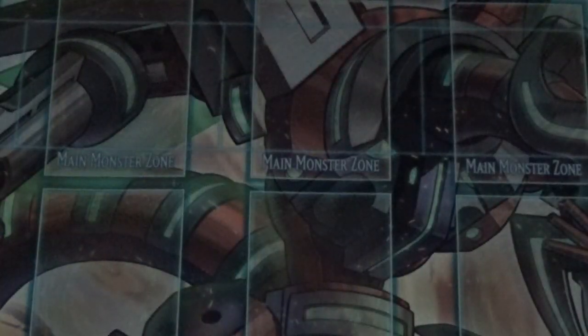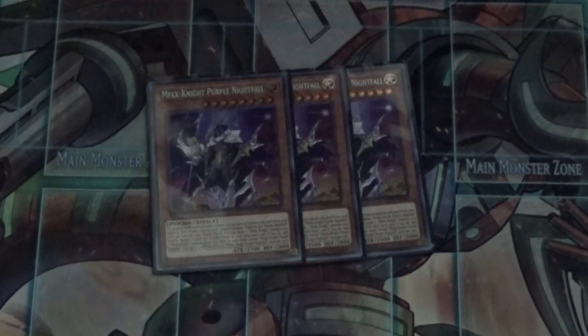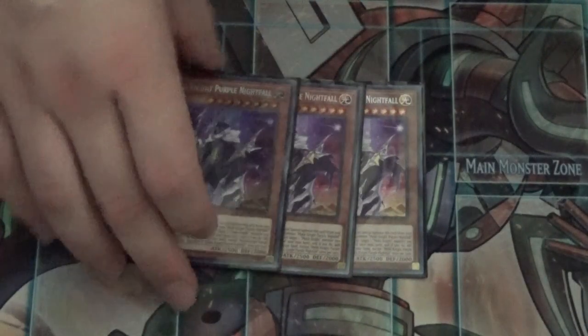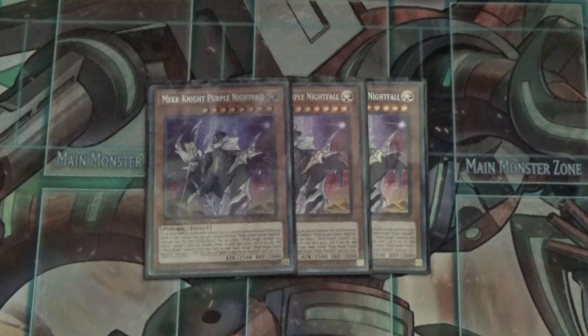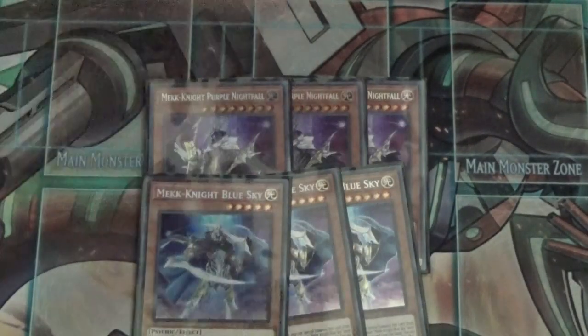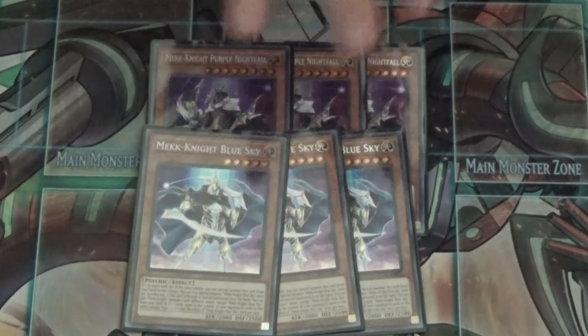We also play three Mechknight Purple because he's a Wind-Up Rabbit — he searches, and he's also the biggest one at 2500 attack. All the Mechknights special summon themselves if there are two or more cards in a column. Then I'm also running three Mechknight Blue Sky.